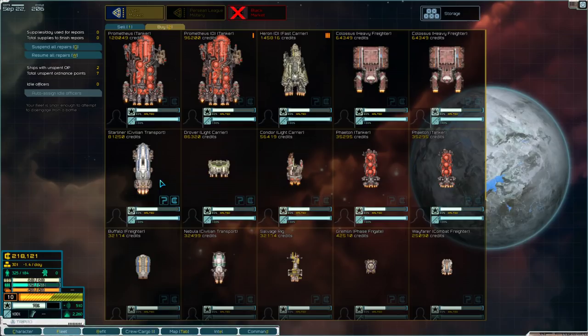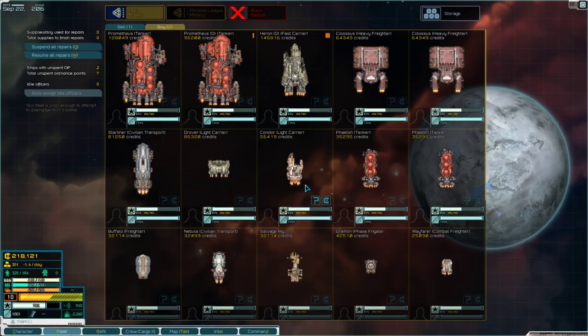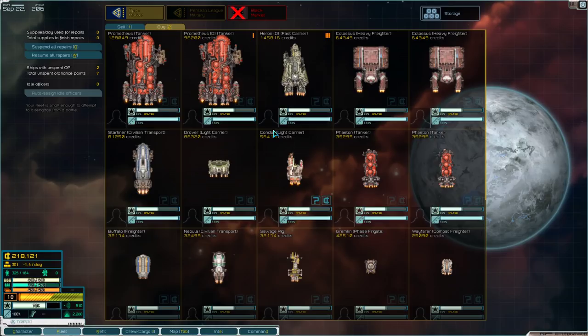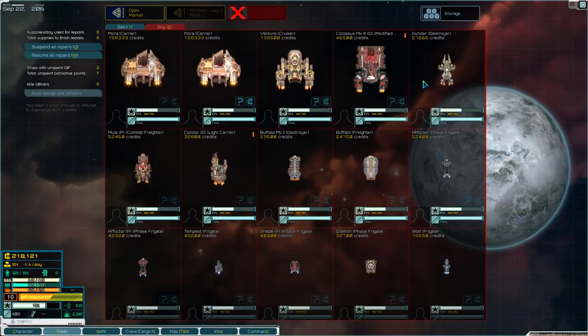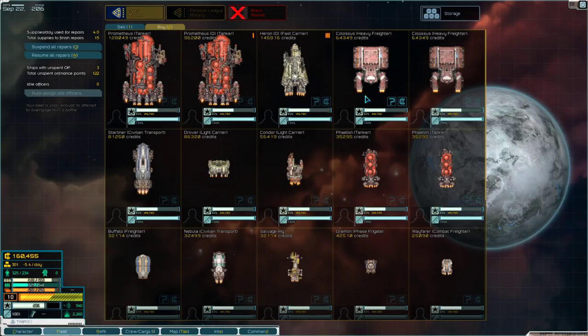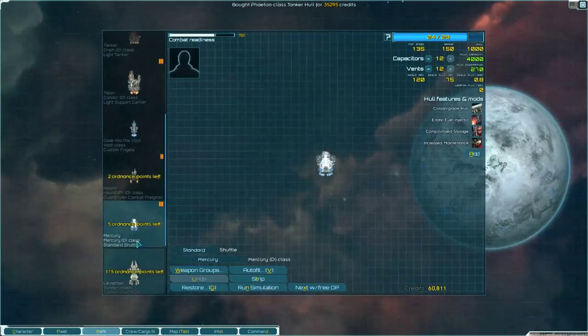I'm a little tempted to buy a heavy freighter for storage so I can salvage more things in battle. But the issue is I really want to save up for a better ship. Mora carriers are actually pretty good class ships, but I'm after a Sunder. So I'm going to buy this Black Market Sunder — that's the type of ship I particularly like to use. And then I'm also going to buy a Colossus and a Phaeton. Big, big purchases here.